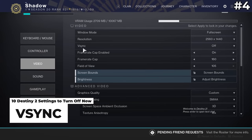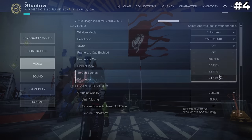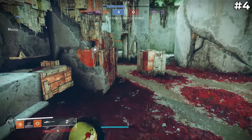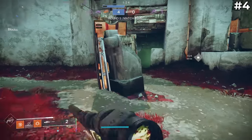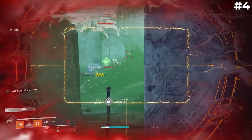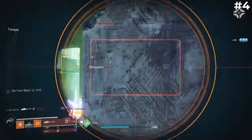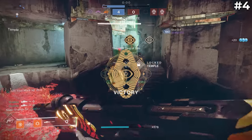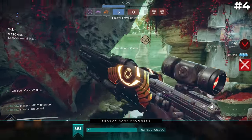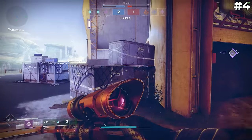Next up is V-Sync. This is a setting that is supposed to reduce screen tearing, an issue where half of your screen updates to a new frame but the other half does not. It looks like this, and understandably you probably don't want this happening in your game. Unfortunately though, V-Sync also adds a tremendous amount of input lag, making the game feel unresponsive and sluggish especially in fast-paced PvP environments. It is essentially slowing down your graphics card so that it can guarantee synchronized frames. You should definitely not use V-Sync unless you're having distractingly bad frame tearing issues and you do not care about the added input lag.